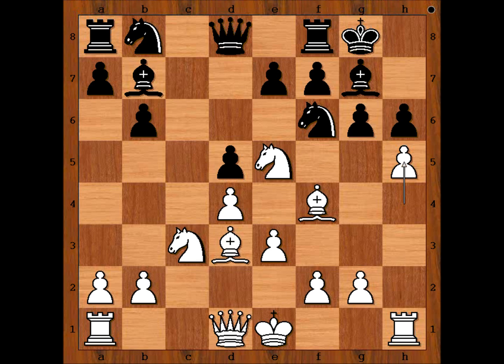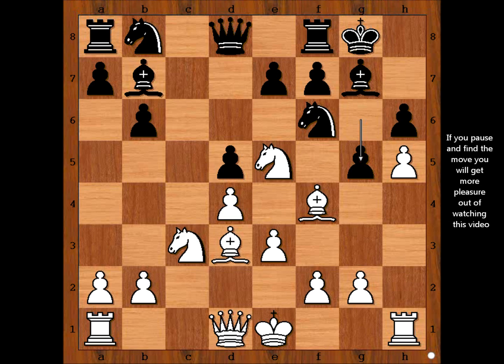H5, and black is ready with g5. White to move — what is the best square for the bishop? Is it g3, or h2, or is there some other move? If you wish, you can pause the video and try to find the best move for the white dark-square bishop.